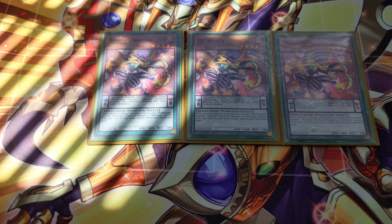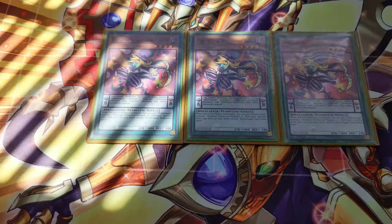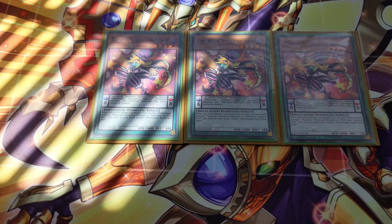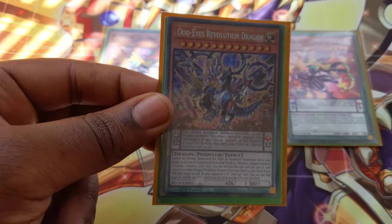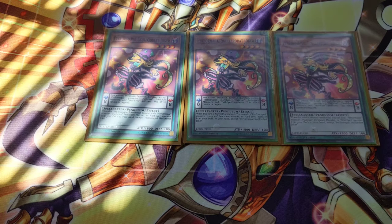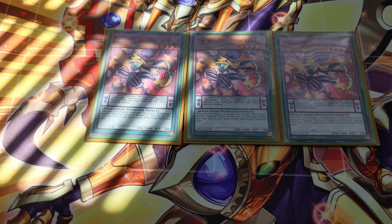You can add — going through it — Performer Pal, which would be Monkey Board; Magician, which would be Harmonizing; Odd Eyes, which would be Odd Eyes Revolution Dragon. There are several things you can add. Good Girlfriend. This is one of your key cards in the Odd Eyes deck — you're definitely going to want to summon this and activate its effect 100% of the time.